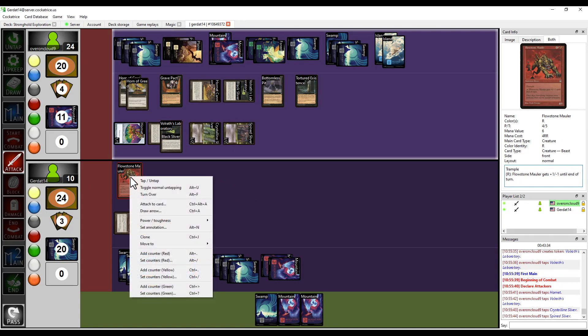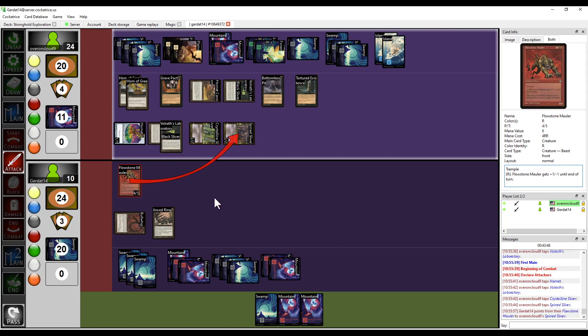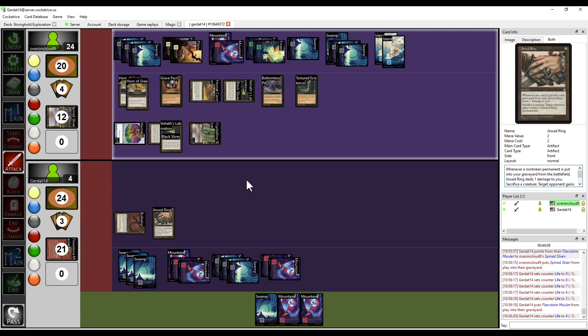I'm going to have my Flowstone Mauler block your Spine Sliver. You're blocking with one creature, so the Spine Sliver gets plus one, plus one — it's a 3/3 and will die during the damage step. So you take five damage from the unblocked creatures, then sacrifice your Flowstone Mauler because of the Grave Pact enchantment since a creature I control died, and then you take one damage from the Jinx Ring. At the end of the turn the Hornet creature token dies.